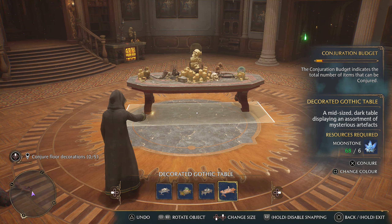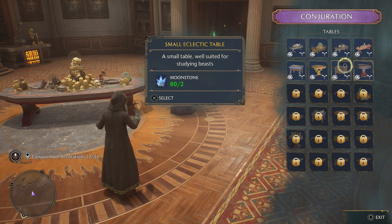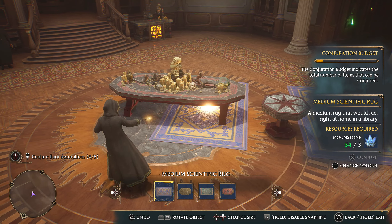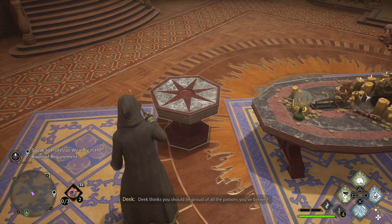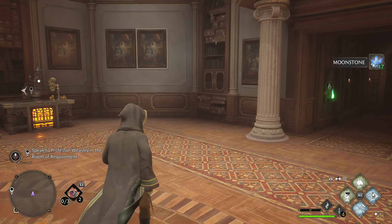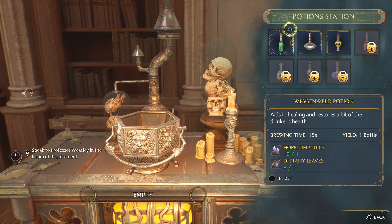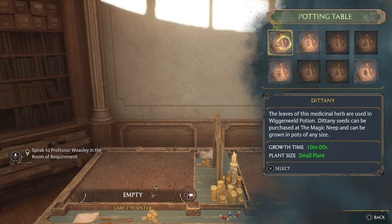Well done. You can use these whenever you need to brew potions or grow plants, presuming you've collected seeds or potion ingredients. Deke will be here to answer any questions you may have - do not underestimate his insights. He's been at Hogwarts longer than I have and seems to know its every nook, cranny, and secret. Can I use this transfiguration magic outside of the room? Conjuring and vanishing are strictly forbidden elsewhere in the castle - we have charms in place to enforce that. But the Room of Requirement has its own rules.